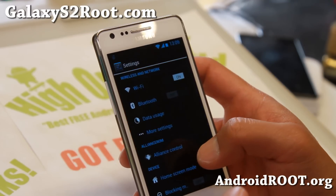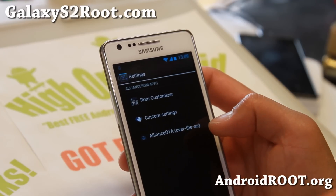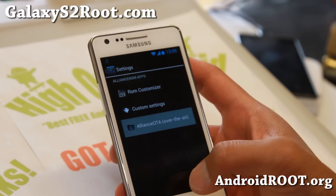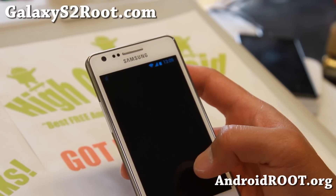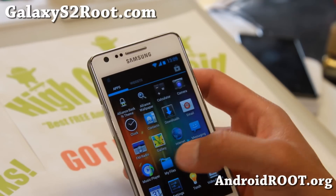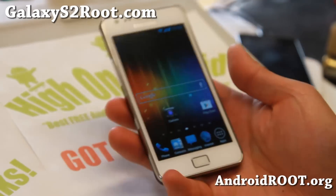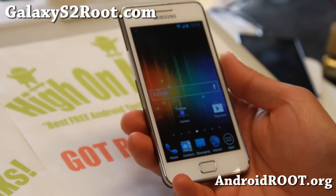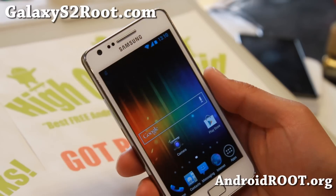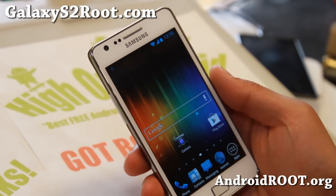The Alliance ROM also comes with its own OTA - whenever there are new versions, it will notify you and you can download straight to your phone and upgrade. Definitely check it out for this week's ROM of the week, for the GTI 9100 and the AT&T SGH-i777. Alliance is always one of my favorite ROMs and it just keeps getting better. Let me know what you think of the latest version.